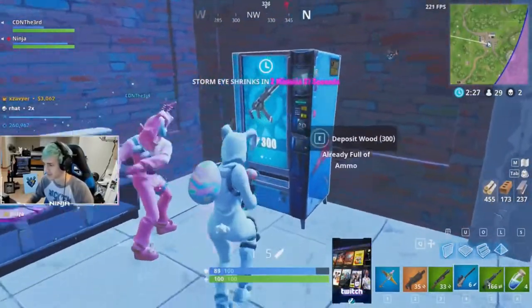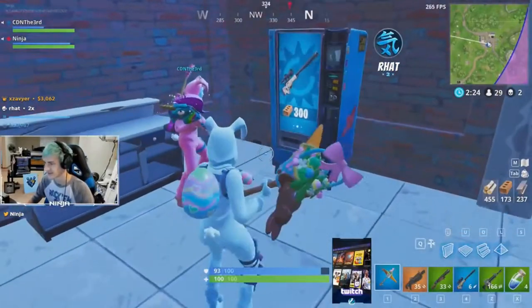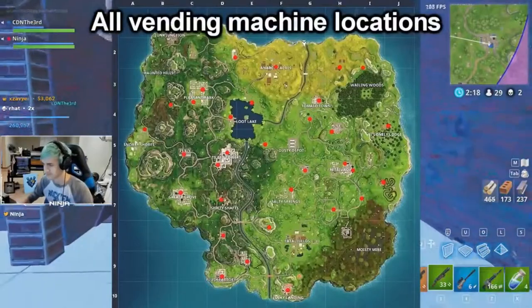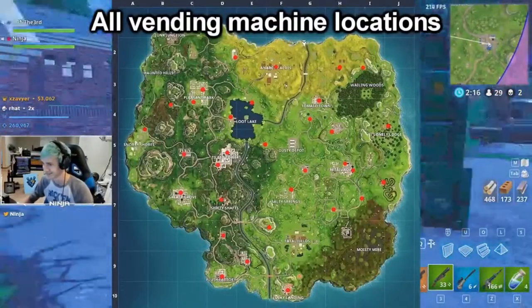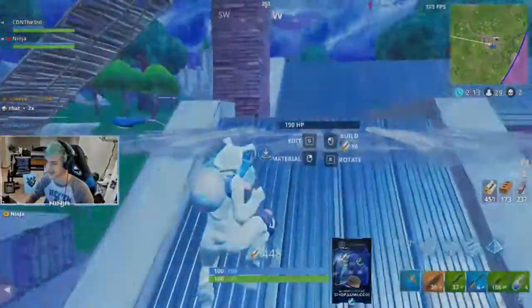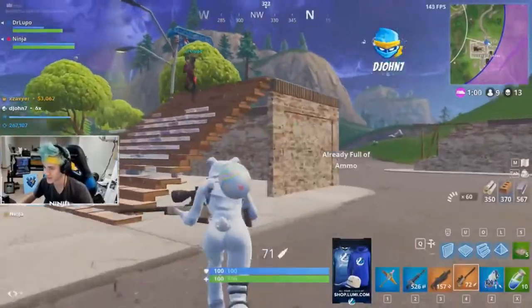From this you can see him use the new vending machine which they brought to Fortnite. This is actually very exciting and very non-original in my opinion. This new vending machine is placed around the map completely randomly, so you can find them at different locations, and it costs materials — things like wood, steel, and brick — to buy from them.